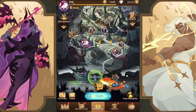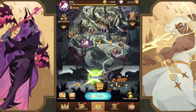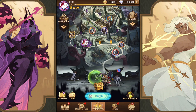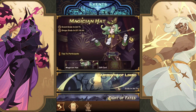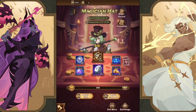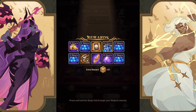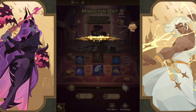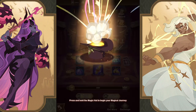Hey guys, welcome back to some more AFK Arena. Today we're back on the FHG account and we're going to be looking at the Magician's Hat. We're going to do the summons across all of our accounts and see which account can pull the most Stargazer cards. I'm really hoping it's going to be this account because we need it. There are two right off the bat — I want to see which account is going to get the best Stargazer results.